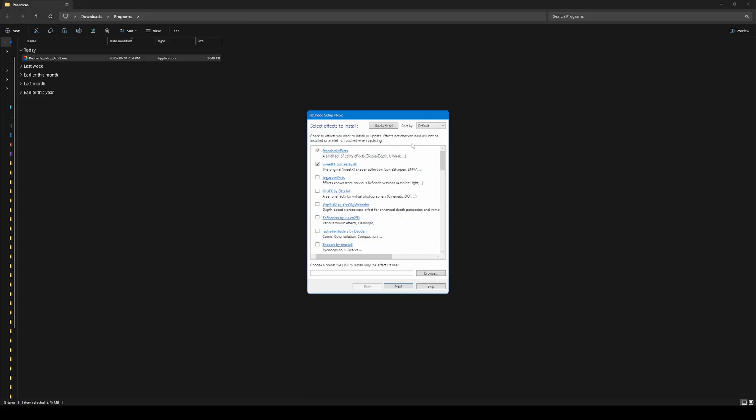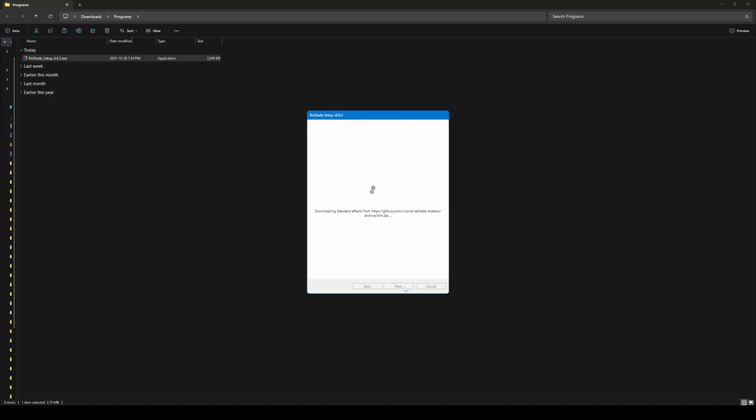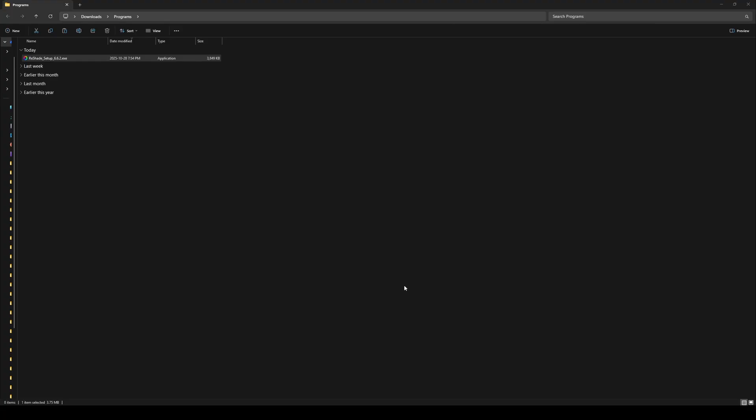You'll see a list of shader packs. If you plan on using my presets, I recommend clicking 'Uncheck All' at the top and then 'Check All.' This downloads all the necessary shaders. Click Next, then wait for the shaders to download and install. And that's it — you can close the setup. Reshade is now installed in your game.